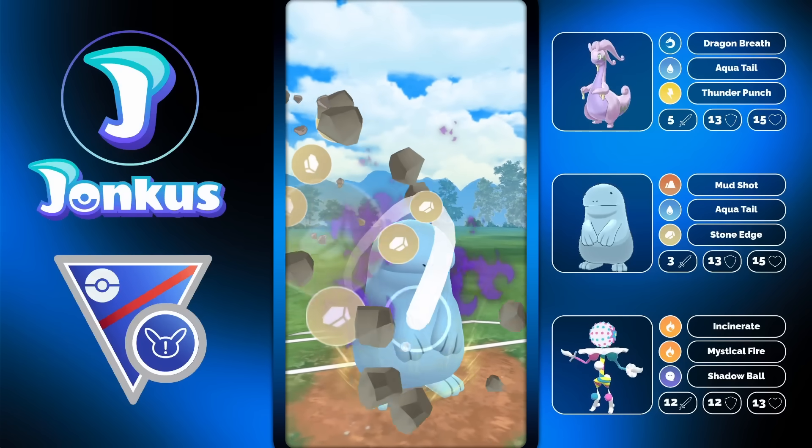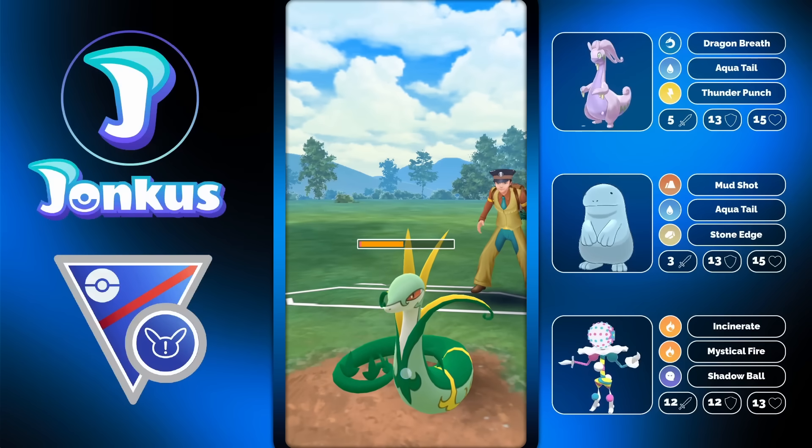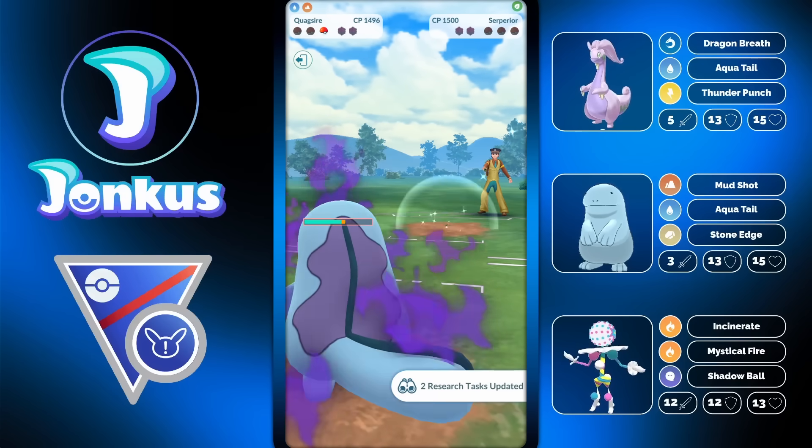Mystical Fire approaches that Superior and we get the shield - and we're also going to be able to get this move off, which is crucial. Without that move I did not have a chance of knocking them out with a Stone Edge, but now I have some hope. Is non-STAB Shadow Stone Edge going to be enough? It is not, but we can still farm them down and win the battle.